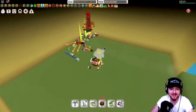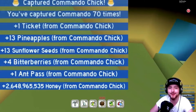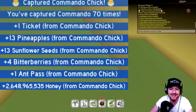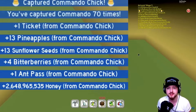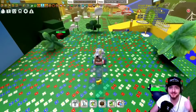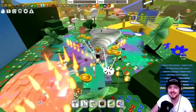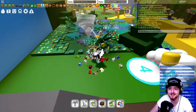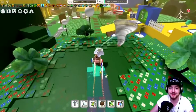We're getting super low — here we go! The 70th Commando Chick takedown. What did we get? 2.6 billion honey! I think we got 1.3 billion for the 60th takedown, so it seems like it roughly doubles. It seems like every 10 levels — so 60, 70, 80 — instead of getting cool items, you basically just get a ton of honey. 2.6 billion for the 70th takedown. We also got some bitter berries, a few pineapples, and a ticket.